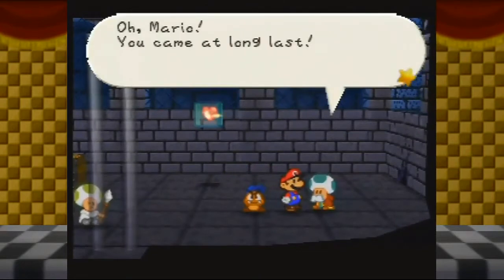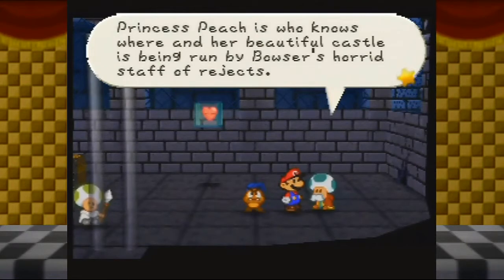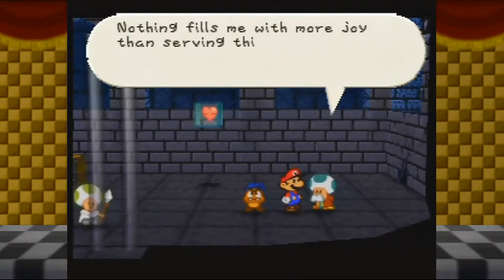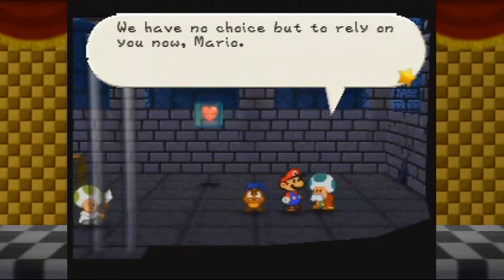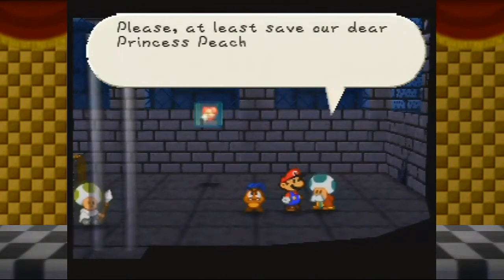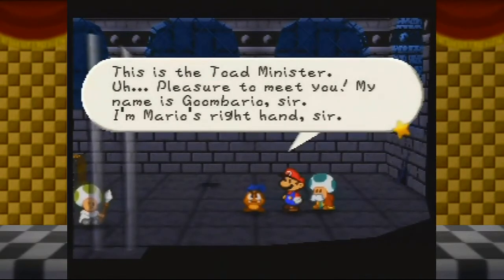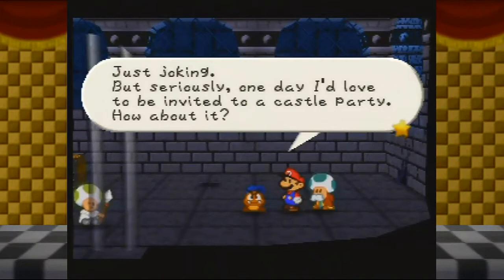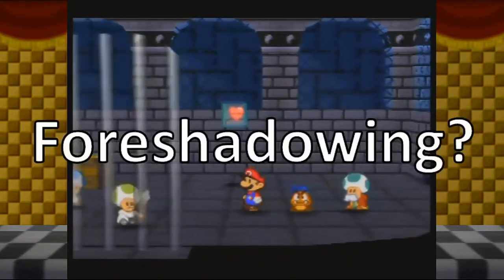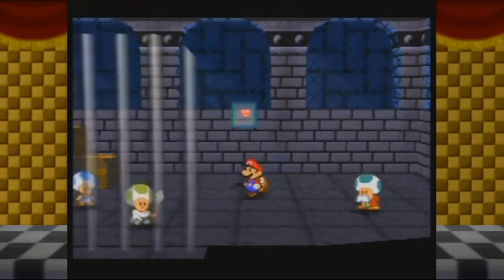Mario! You came at long last. As you can see, we're in a horrible situation. Princess Peach is who knows where and our beautiful castle is being run by Bowser's horrid staff of rejects. Nothing fills me with more joy than serving this castle with my heart and soul, but right now there's nothing I can do. We have no choice but to rely on you now, Mario. Please, at least save our dear Princess Peach. This is the Toad Minister. My name is Goombario, sir — I'm Mario's right hand, sir. Just joking. But seriously, one day I'd love to be invited to a castle party. This is probably the last time I'm able to use this message, so I wanted to use it.